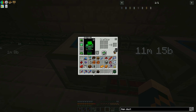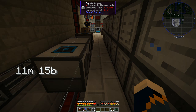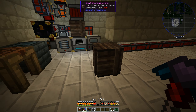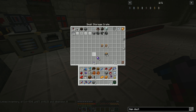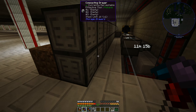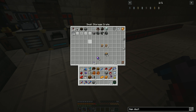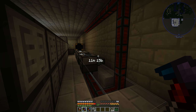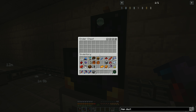If I put the ender chest here while building temporarily, and shift-right-click or sneak-right-click to link it to the inventory I want all my ores to go into - that way while I'm building, anything I mine will go into here instead of over at our other base.